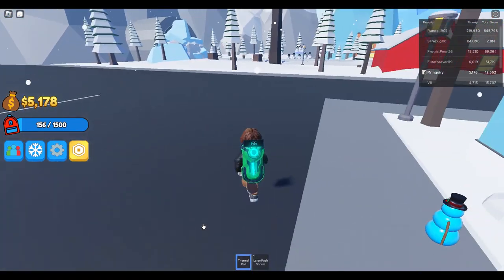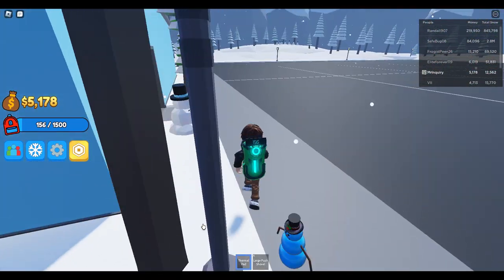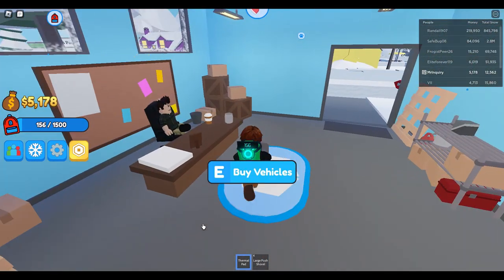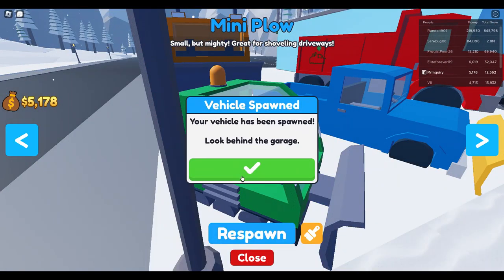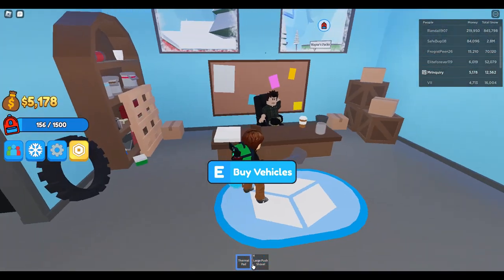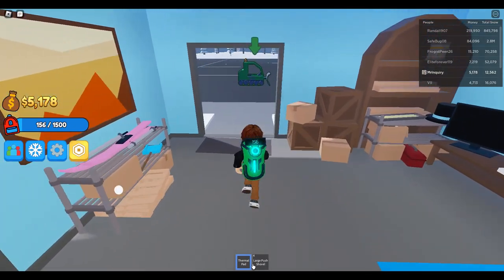Let's start driving! I'm not seeing the vehicle yet — oh, I need to equip it. I can see the large push shovel but not the vehicle. It says the vehicle has spawned — look behind the garage. Let's go behind the garage and take a look.